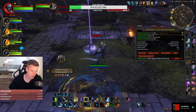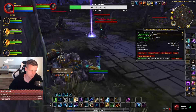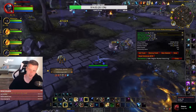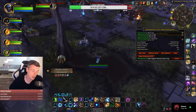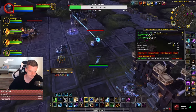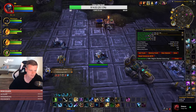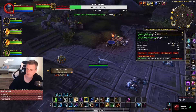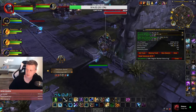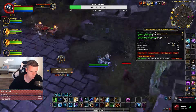Blue items from Gnomeregan used to be really good, kind of like regular Gnomer blues, but most older Gnomer blues are kind of bad on Arcane Dawn now — like the Vibro Blade, etc. A lot of the axes from that instance are the same, but I sold them for a low price.